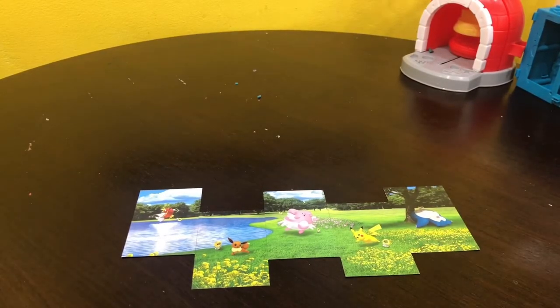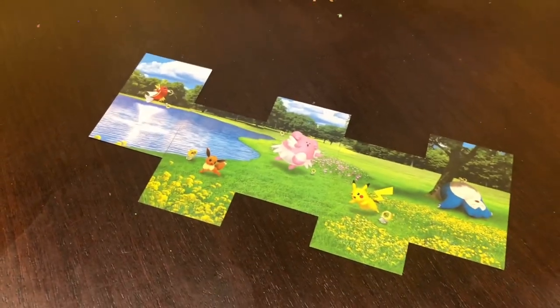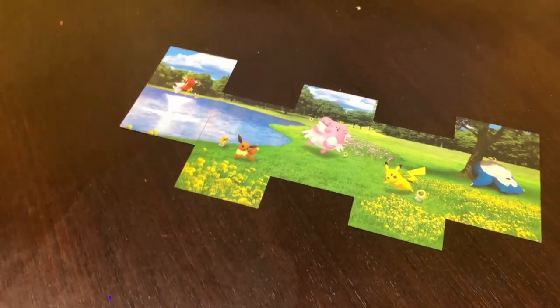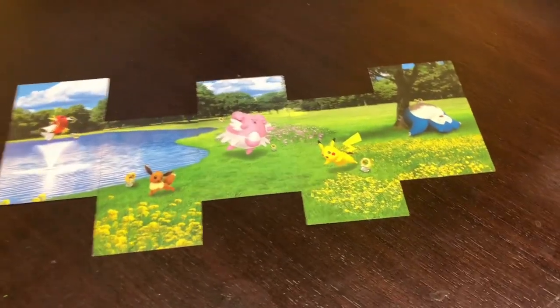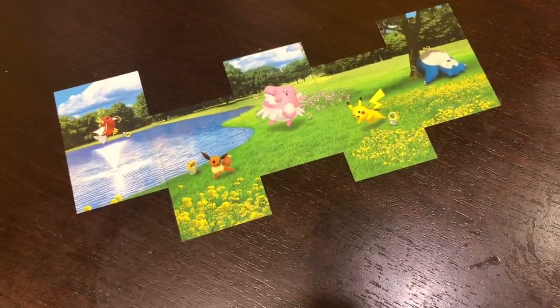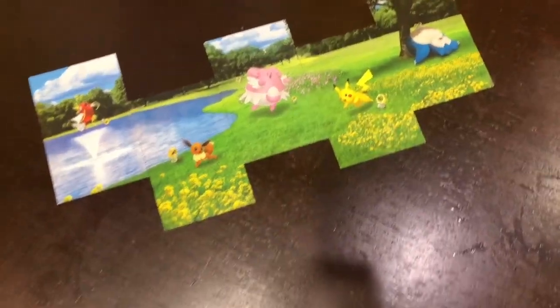Let me show you a closer look at the artwork you can do if you get all five tins. You can kind of frame it and hang it up on the wall. They only make a certain amount of these tins and they're going to be harder to get later on, so it's pretty sweet if you like these Pokemon — Pikachu, Snorlax, Eevee, Magikarp, and Blissey. They're all pretty great.